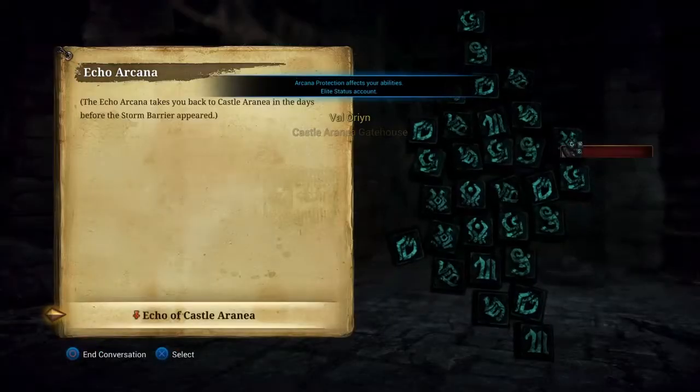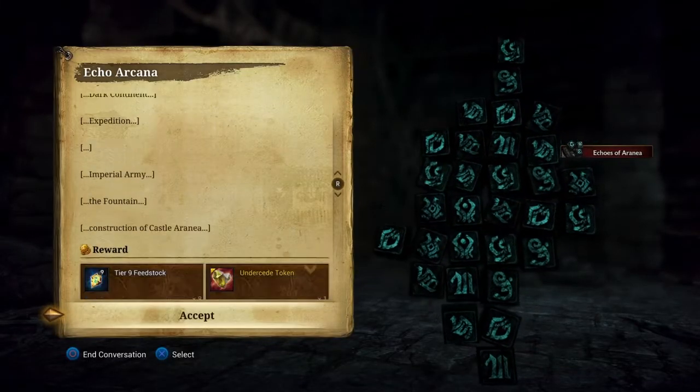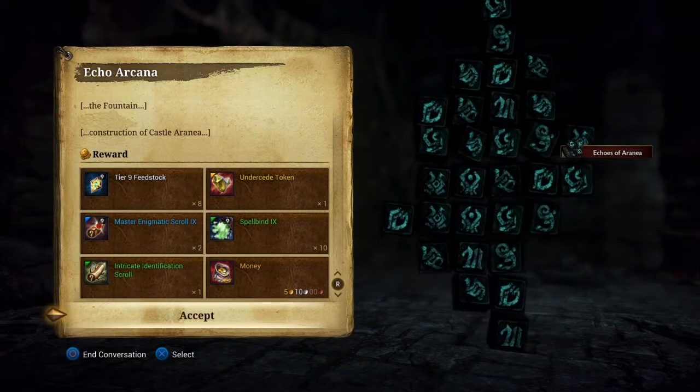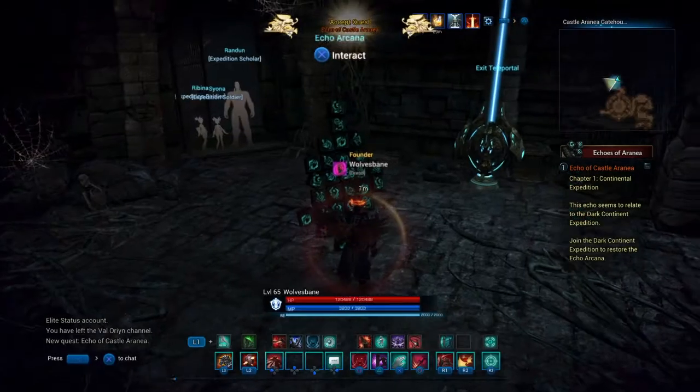When you first appear, you'll see the Echo Arcana in front of you — go ahead and click on it. These are the rewards you get every time you finish it, available two times a day. They are way worth it.